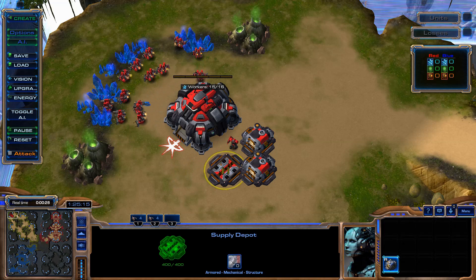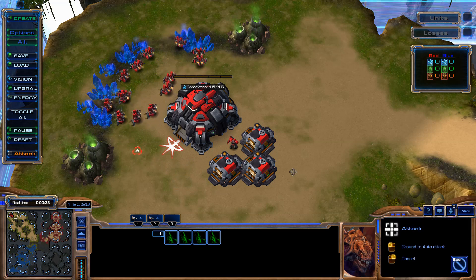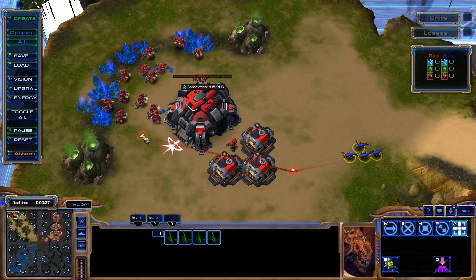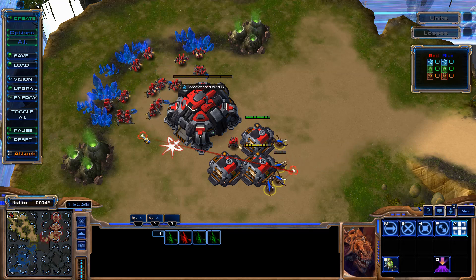I can do something similar with a marine. It's easy to get in and out of the entrenchment with Terran doors. I can also use different building configurations — for example, one supply depot and one barracks at the corner, just like the Protoss did with the pylon and gate.